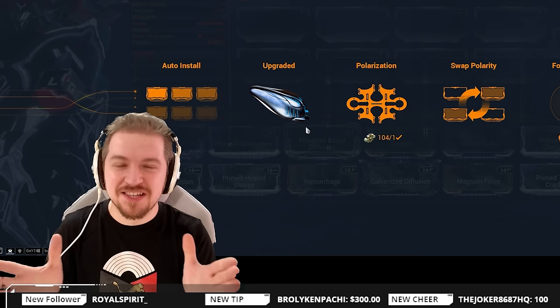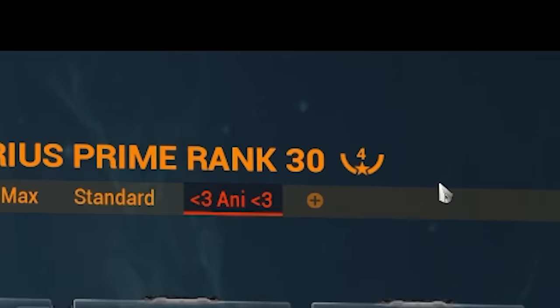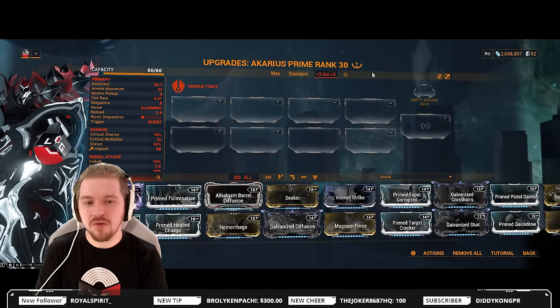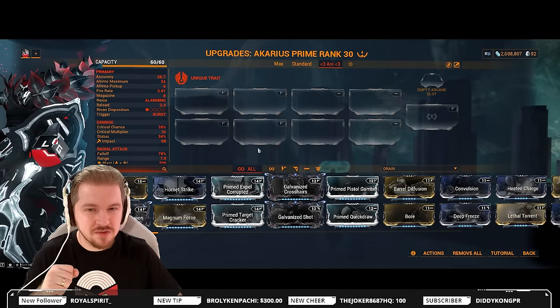Yes, I'm talking about Fashion Frame. If you want to see a full and detailed guide, link to the cards right now. As for the Ak-Arius, 4 Forma is what you're looking at for a decent endgame setup. For a more introductory level setup, 2 Forma will be enough. By default, the Ak-Arius comes with two dash polarities and a V polarity. Now let's have a look at a standard introductory level build.